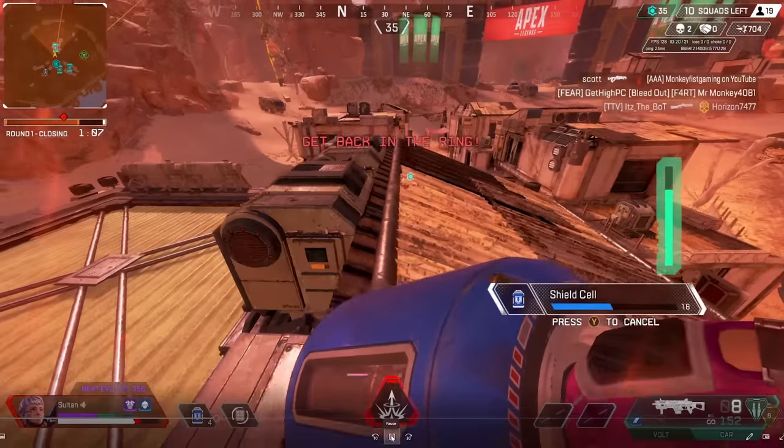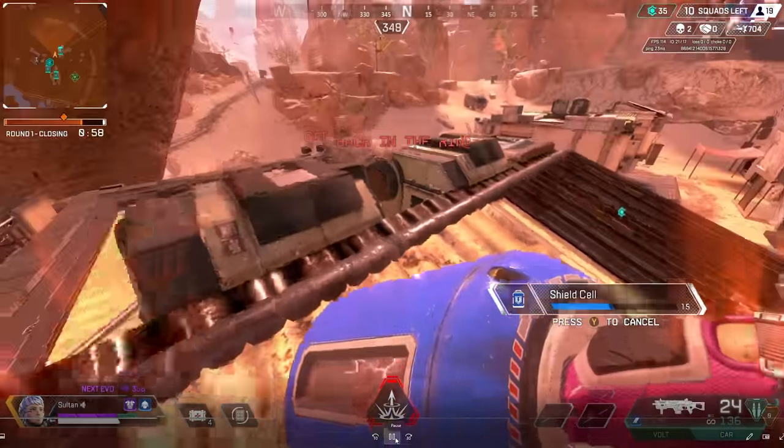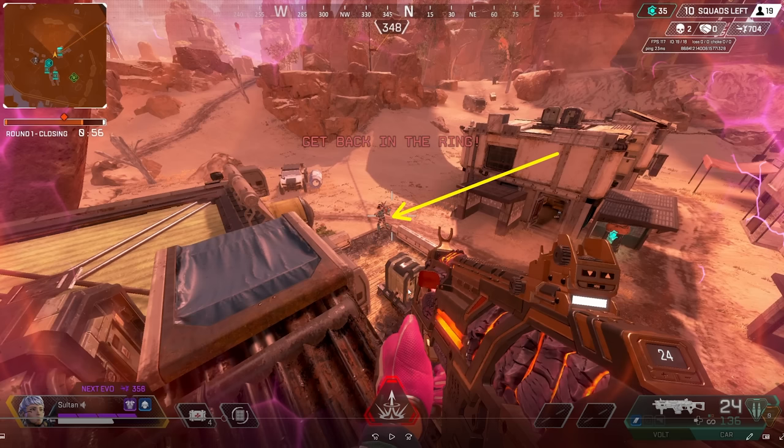I immediately take height and take another cell. I reload both of my guns and take another cell, capping up fully. As soon as I get that last cell off, the Valkyrie climbed up. Since I took height and sort of forced her to make a move — she either had to res or push me — she elected to push. I have better positioning and also a semi-head-glitch here. If I crouch, I'm sort of behind some cover, so she has a very tough shot. She's out in the open — bad positioning on her part.